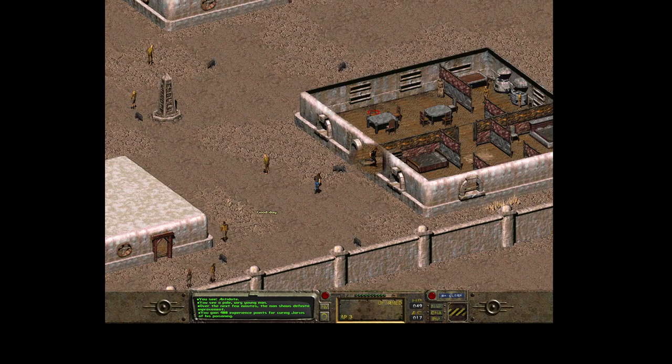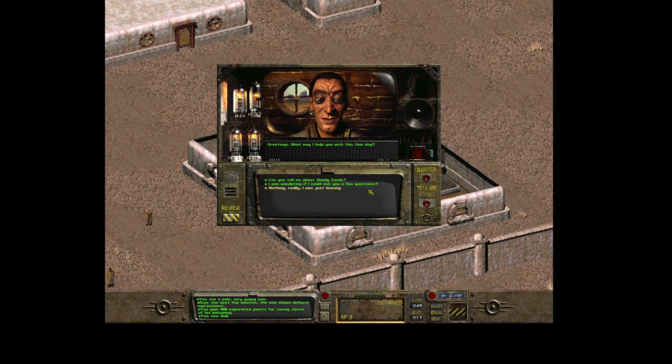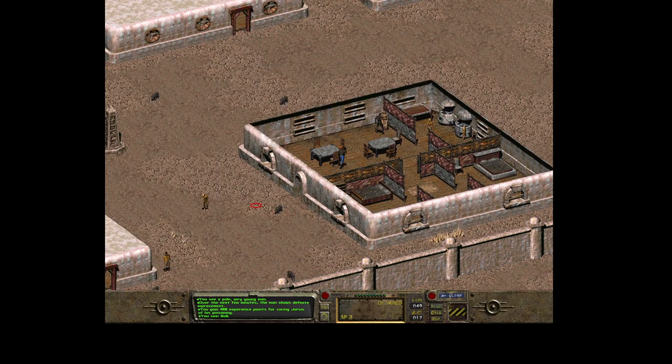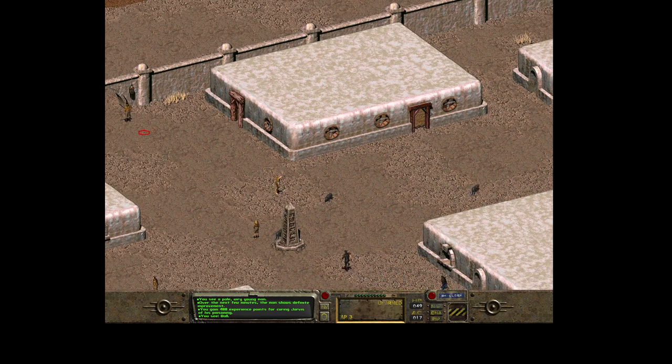Let's talk to Aradesh just for a while. 'Greetings, what may I help you with this fine day?' Okay, there are no new dialogue options. So let's head back to the gate and talk with Set once again.